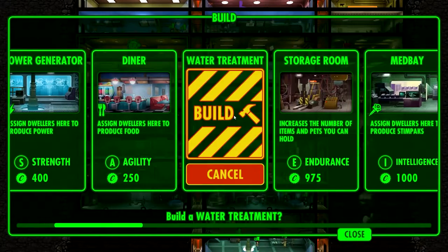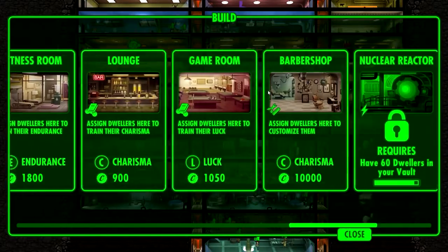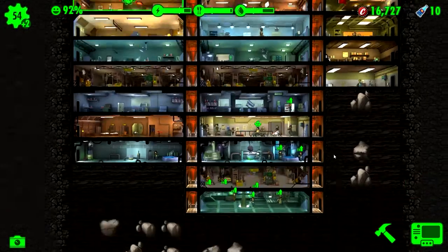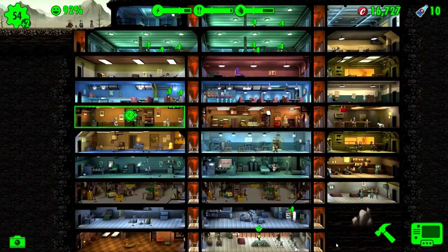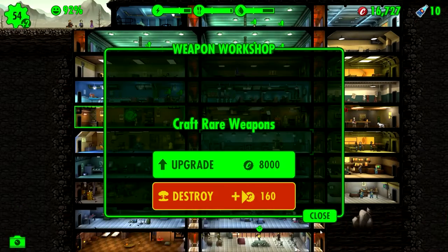We did unlock the barbershop last time, but it is 10,000 caps. All it does is let you change the look of your dwellers. A fun thing we will definitely look into, but right now I really think it would be much more useful if we upgraded the weapon workshop. That way we can craft rare weapons.